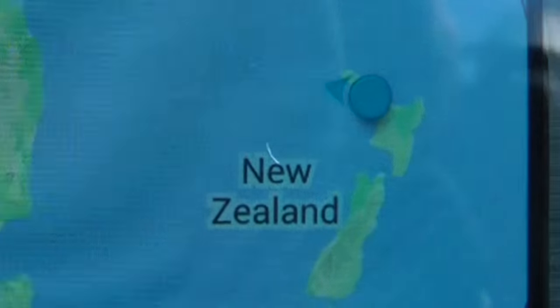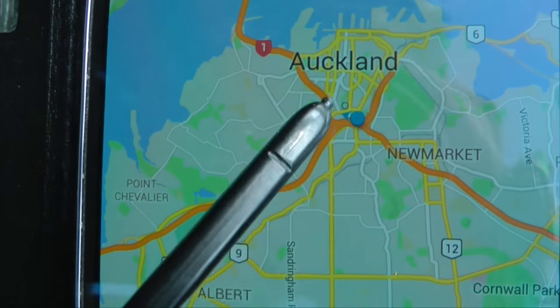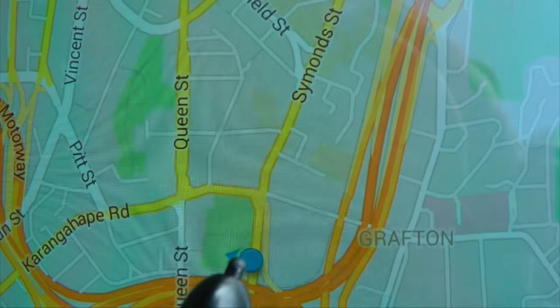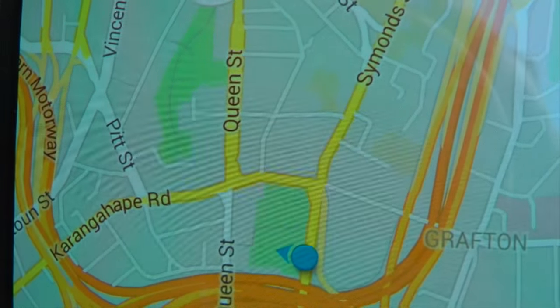Okay folks, we have New Zealand. Auckland is here, the Harbour Bridge is here, and we are situated here. This is Simons Street right here, and there is a cemetery right here. So we're going to go into that cemetery and have a look further within there and then further around Auckland.